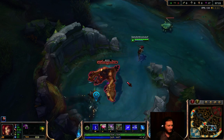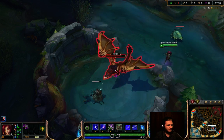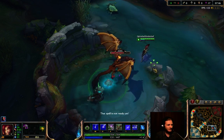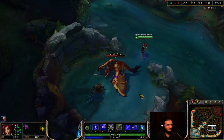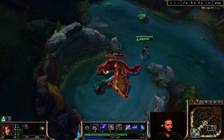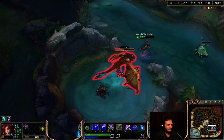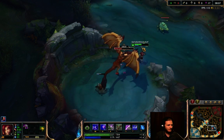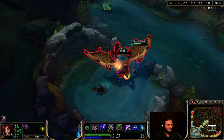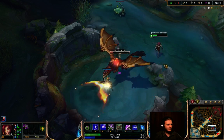The flower takes two auto attacks from Dragon. You can cancel his auto attack as well. It's hard but manageable — I can take one hit for the flower. Now I'm without flowers. I have soloed Dragon at level 4 with Zyra.